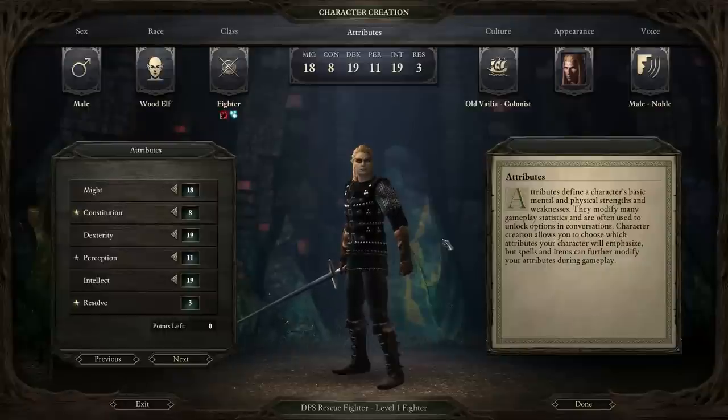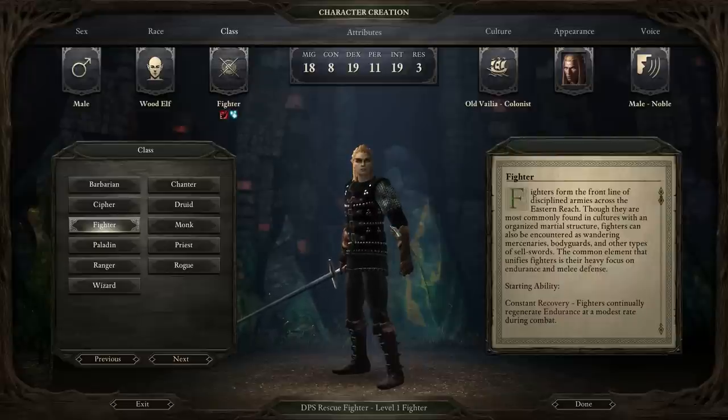Welcome everyone to another of my min-max character creation videos for Pillars of Eternity. This time around we're going to be taking a look at the Fighter class, and specifically we're going to be looking at a build I'm calling the DPS Rescue Fighter, which is going to act in quite a different way to how you would expect a fighter to normally act. Before I go into details about the race and certain attributes, I'm going to go over the basics of the Fighter class.